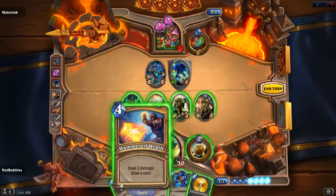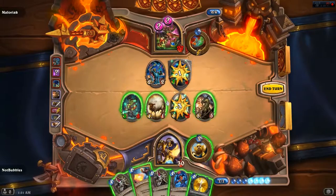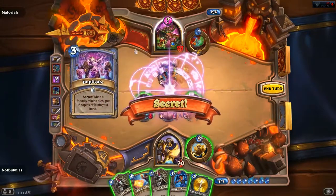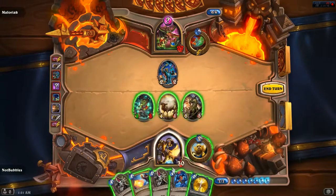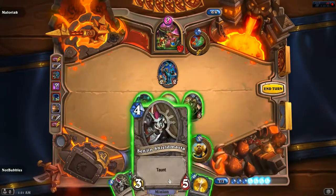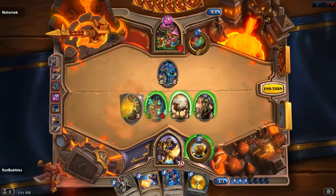They're all fours. Let's just... Bam! Two copies of... I can get 1-1s to kill them easy. Let's get the taunt out. 5-3 taunt.